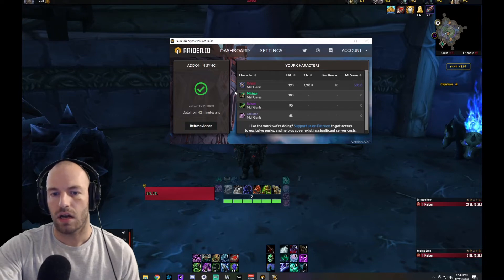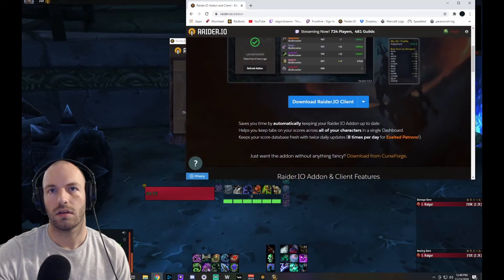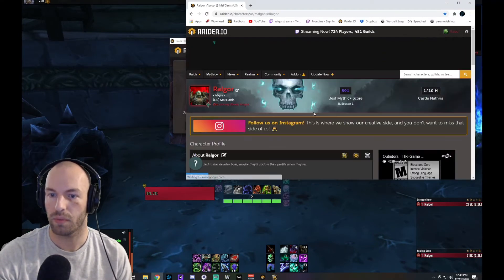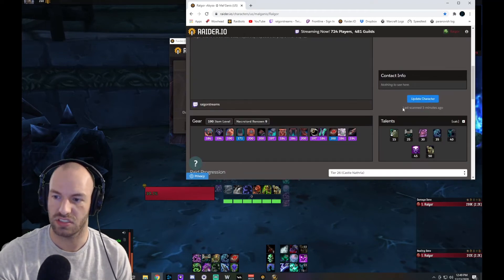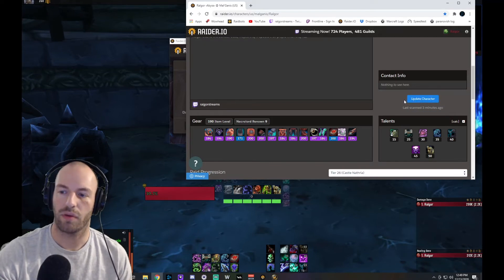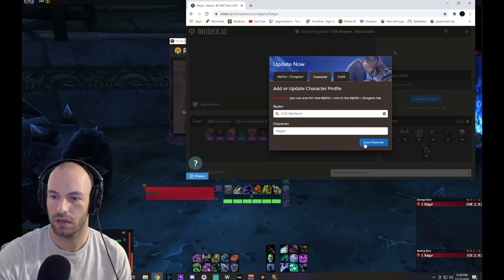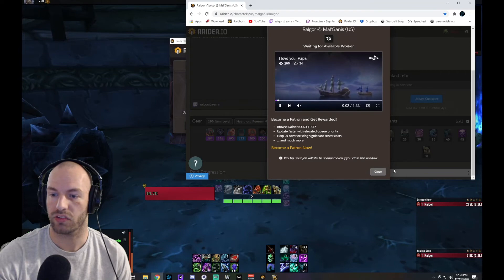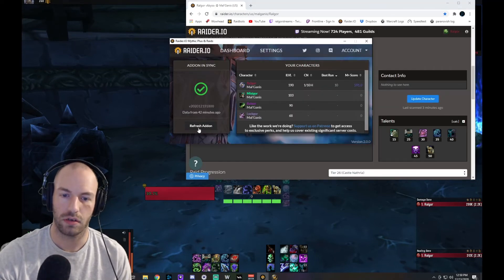After that's set up, suppose I just ran a high key that I know is going to help my score a lot. I can go to my character and click 'Update Character'. You can see it was last scanned three minutes ago. I click 'Scan Character' and it goes into a queue — that can take anywhere from one minute to 15 minutes. I can actually close this window while it's in the queue.